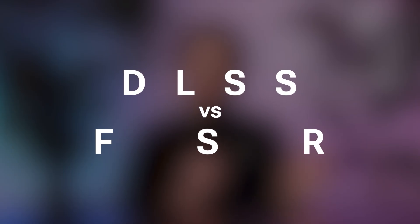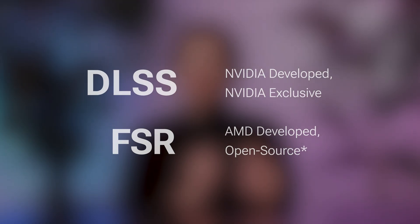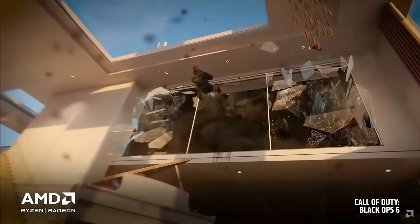Getting this out of the way, DLSS is owned by NVIDIA and is completely proprietary to their cards. If you don't have an NVIDIA GPU, there really isn't much of an option. On the flip side, FSR isn't as exclusive. Intel Arc cards can use FSR, older GeForce cards can use FSR, and of course AMD cards can use FSR, but the version of FSR you'll have access to does depend on the kind of card you're using, with AMD cards — especially newer AMD cards — being the best in terms of accessibility to the newest version of FSR.